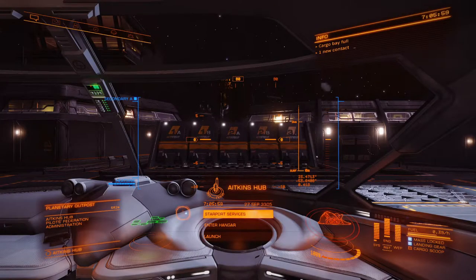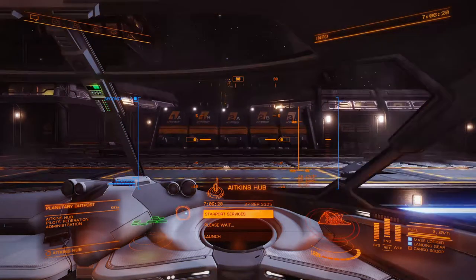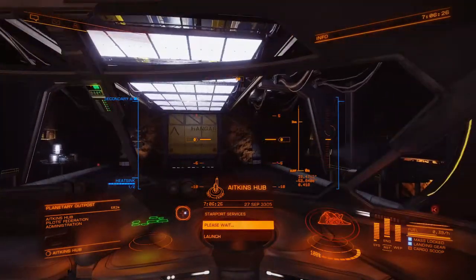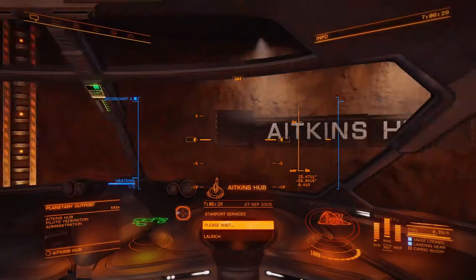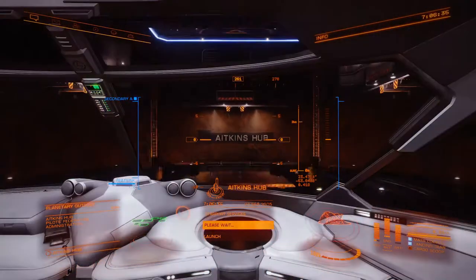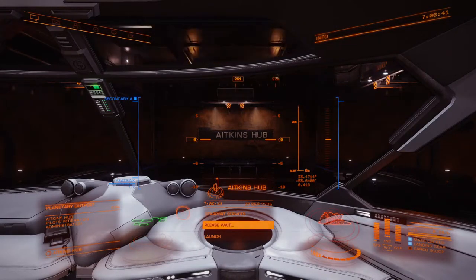All right, we're back on the surface and we're going to launch. Launching from a planetary outpost is rather simple, there's not a lot to it. We'll enter the hangar just for fun and see the coolness of the underground hangar effect — they've put a lot of work into these. Now we'll return back to the surface and get ready for launch.